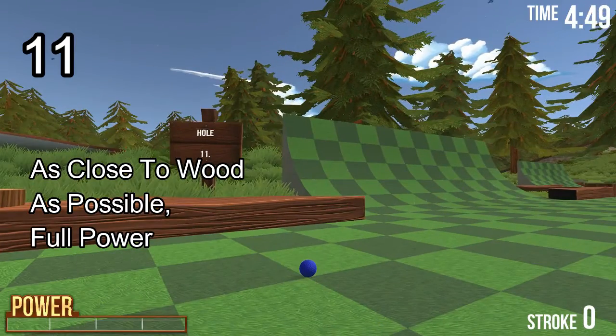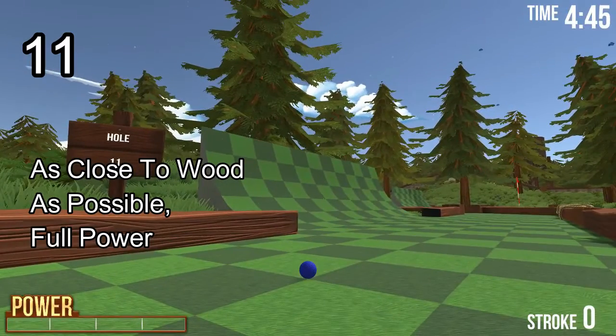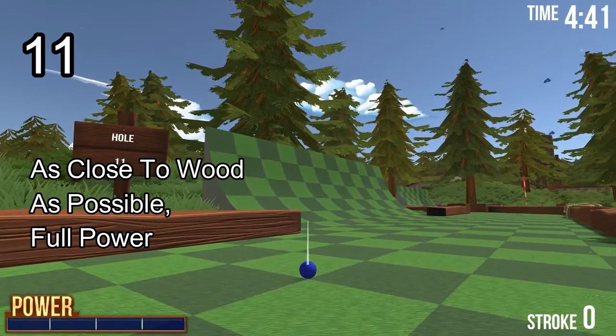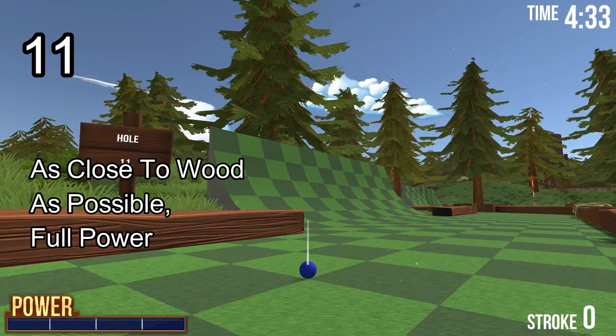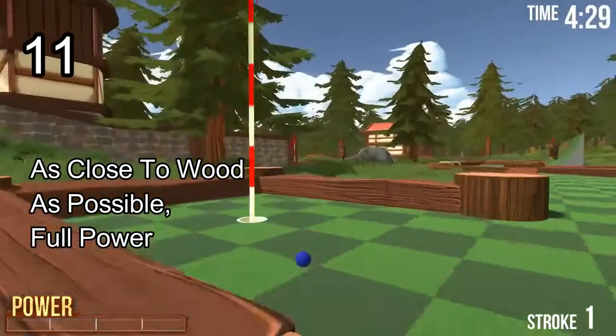Hole number 11 is literally just about accuracy. Full power, and I go flat — doesn't really matter. You're basically trying to get the ball as close to this wooden plank as possible. It takes a couple of tries to get used to how wide your ball is at that distance. Full power, release, and you bounce off this wall and go in.